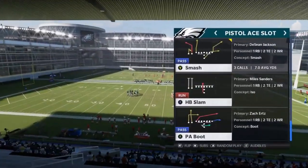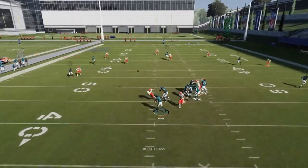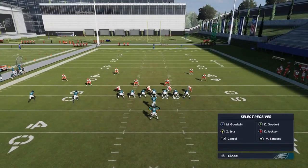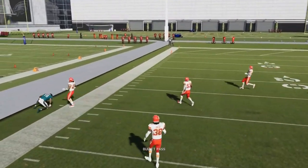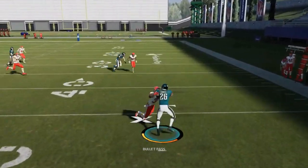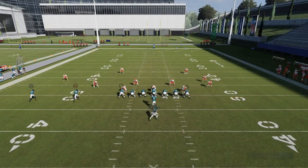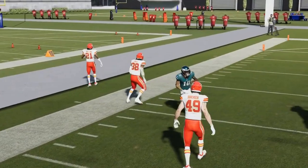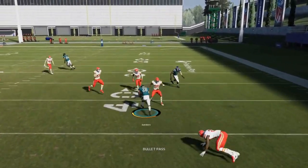Next up we've got the smash. Against cover three especially, this B route is going to get wide open because the outside cornerbacks chase the streaks. You can make that even more apparent by putting the Y route on a streak and the X route on a smoke — it'll get this receiver open even more. Against cover threes, that's an easy steal all game. The running back is also a very easy steal underneath pretty much any zone. Those are your two biggest reads against cover three. Against cover four, streak the X route so you have two guys taking those cornerbacks back, and you can still steal that route. The running back in the flat will also have success in off coverage.